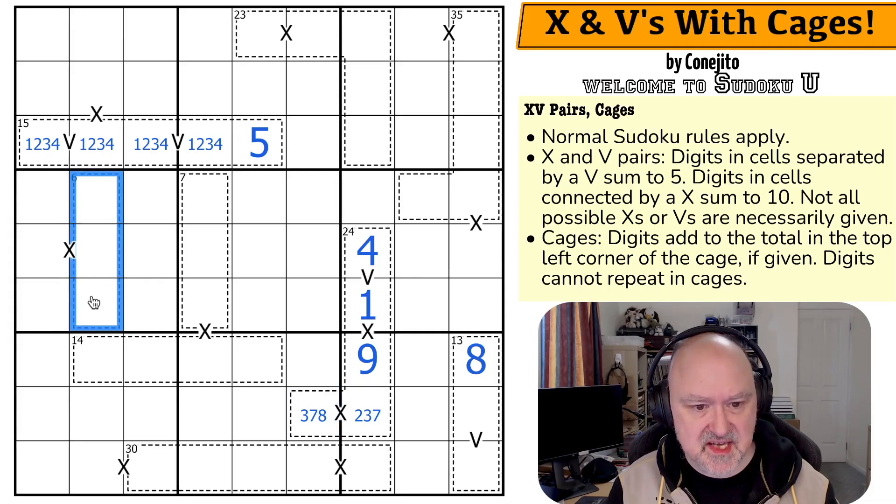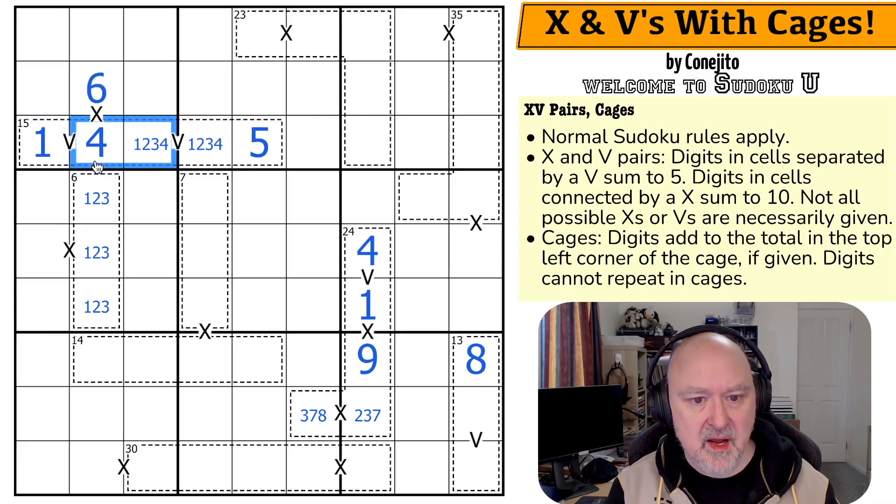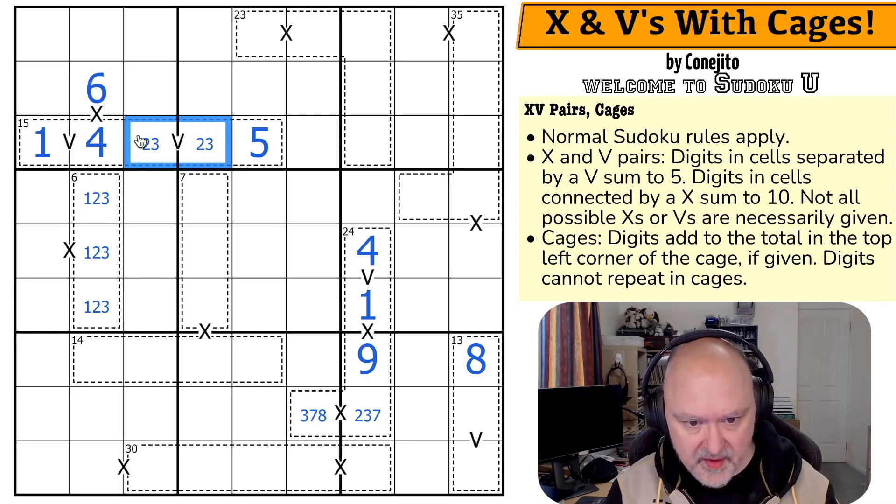Yes, I can, because this is a 6 cage. The minimum 3 digits I could put into a 3-cell cage are 1, 2, and 3, which sums to 6. So this is the 4, this is the 6, this is the 1, and this is not 1 or 4.